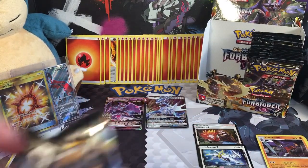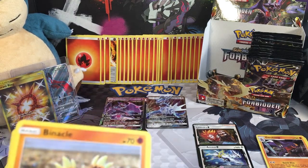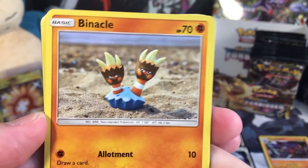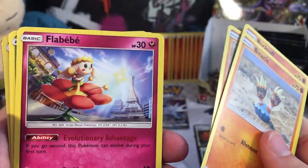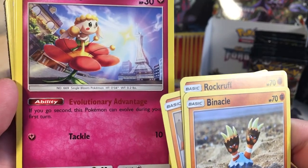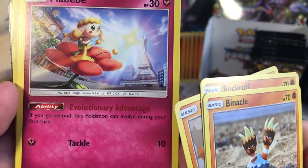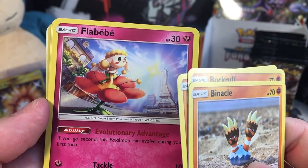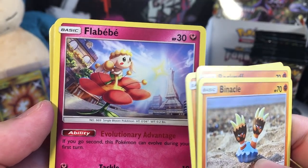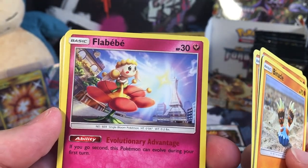Here's another pack of the Night series. So far so good guys, I think this box has definitely been pretty awesome. Here's a Binacle, a Roxbrough, a Gibble, a Flabebe with evolutionary advances. If you go second, this Pokemon can evolve during your first turn, which means if you have a Rare Candy, you can evolve it to stage two on your first turn — that's crazy.